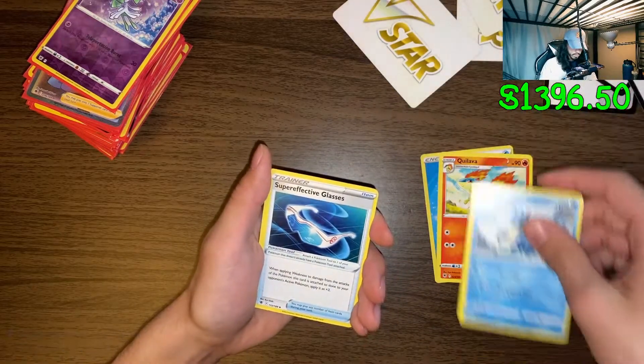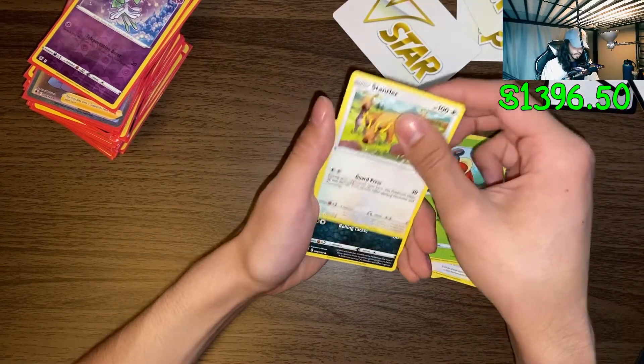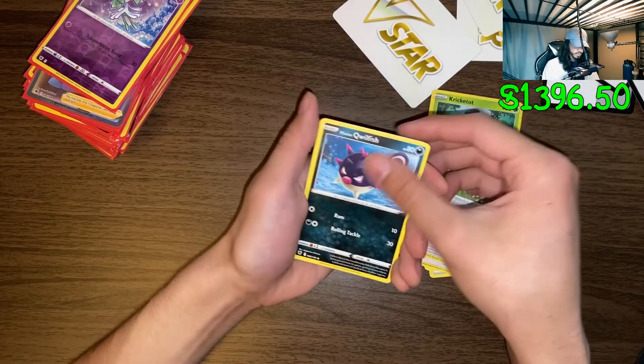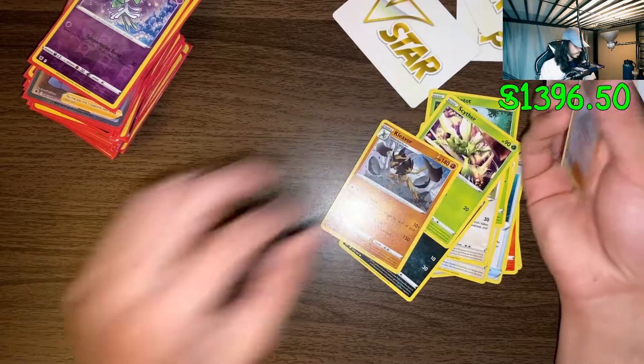I like that cool lava art. I like this Stantler art - there's a whole bunch of other Stantlers with it. Scyther reverse holo, Stylene, and another Kleavor.